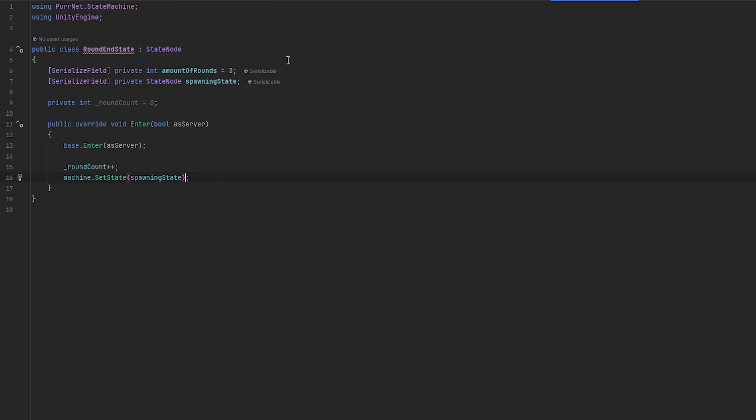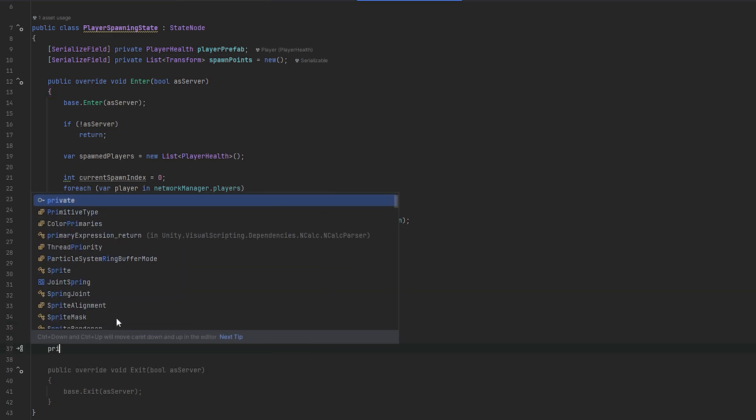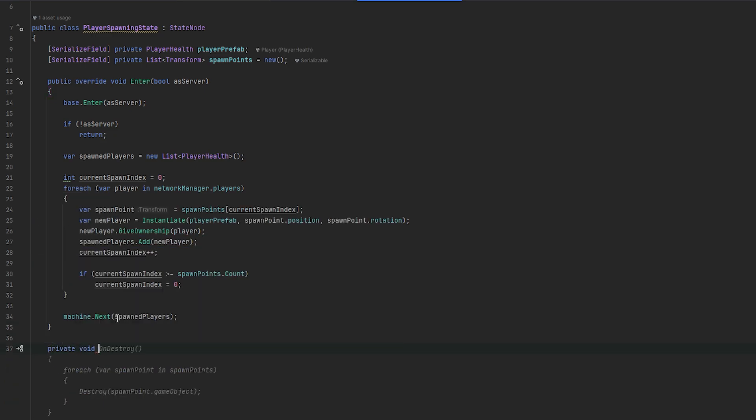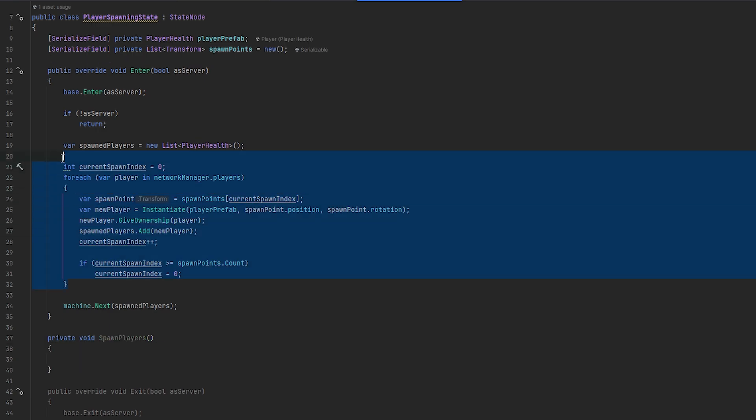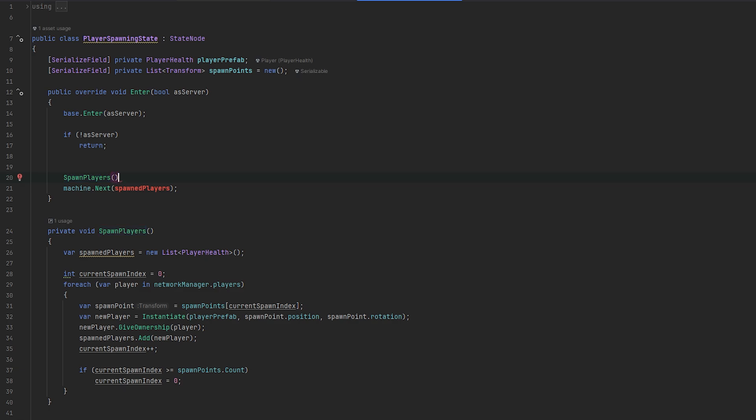I also think we need to, in the spawning state, before we just spawn players, probably destroy the current players that are spawned. So let's split up our logic a little bit - our enter method here is getting big. Let's do a private void spawn players, take all of this spawn logic, put it in there, and run that from here.